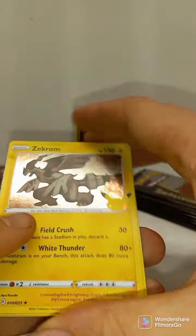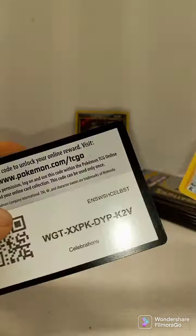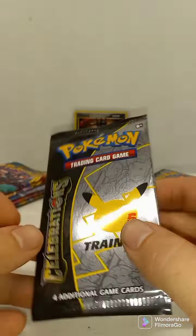Come on packs. Zekrom, Ho-Oh, Xerneas, Professor's Research. Celebrations Elite Trainer Box.